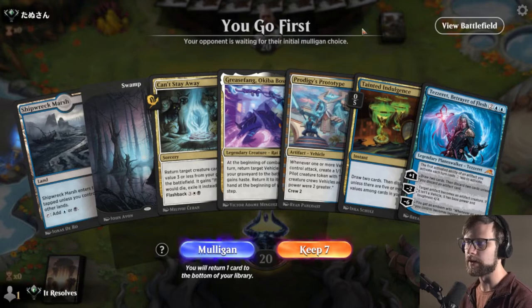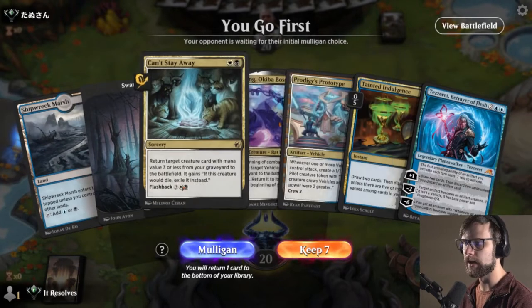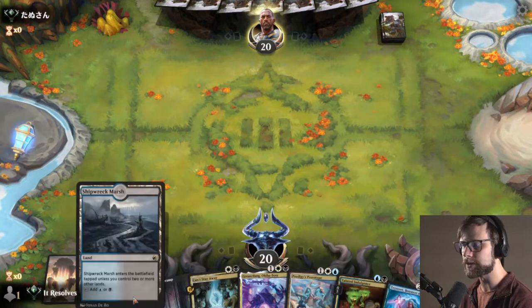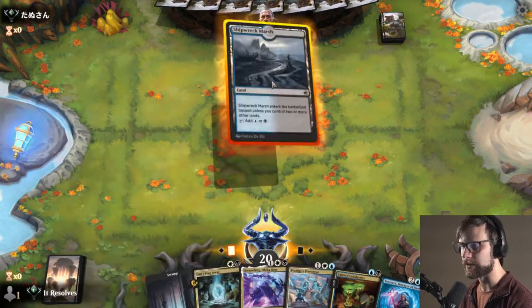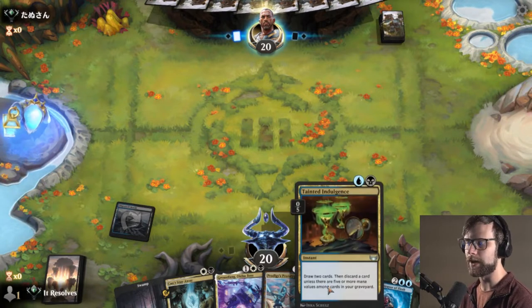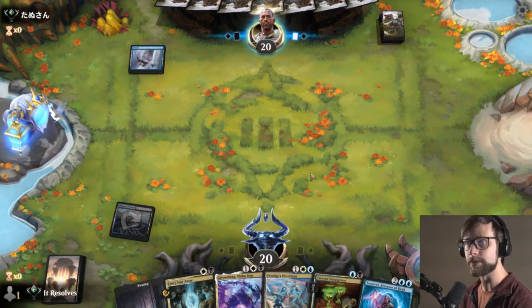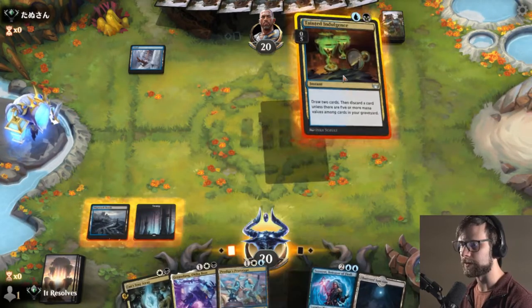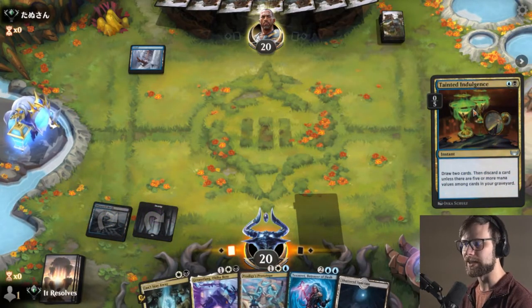Here we are for game number one. This is actually a keep based on the Tainted Indulgence. We don't have a white source, so that's not great, but we do get to see a few extra cards - and as long as we have a white source in here, we should be good. And there it is. So let's go ahead and Tainted Indulgence now.